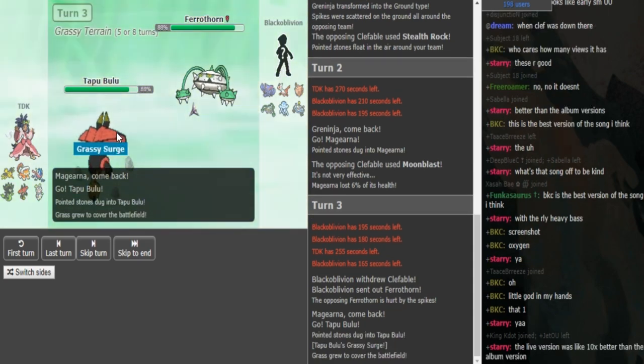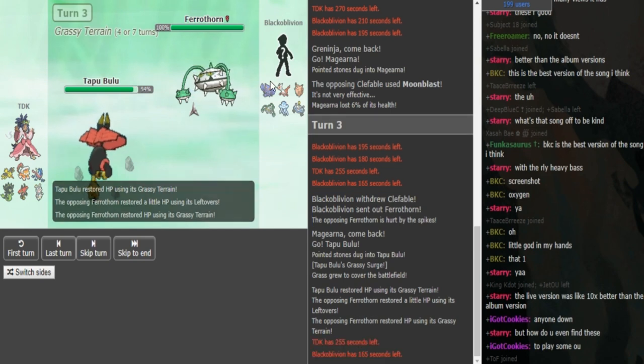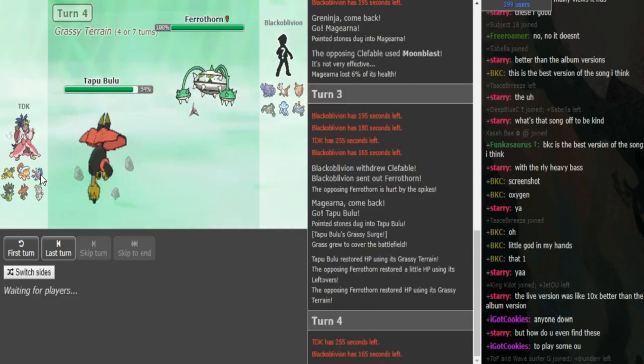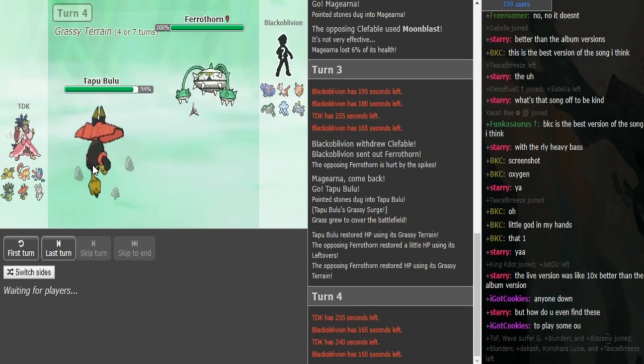Assault Vest Magearna helps with the Tapu Lele matchup, the Greninja matchup, and also a bit against Tapu Koko. He doesn't need AV on the Bulu so he can afford to run offensive Bulu. He doubles Bulu in on the Pharaoh — that was a fine double. Now if it's Band he can Superpower, and if it's SD he can set up and Black Elvin doesn't have much for it. If it's Band the Megalati walls it, but if it's SD it's a huge problem. Pharaoh Thorn doesn't carry Gyro Ball anymore — on this team it was Power Whip, Knock Off, and Spikes.